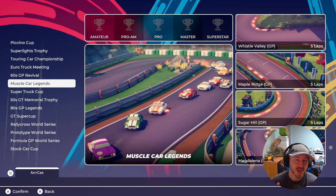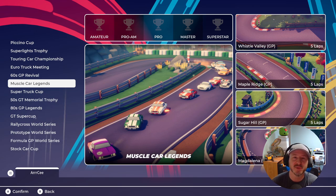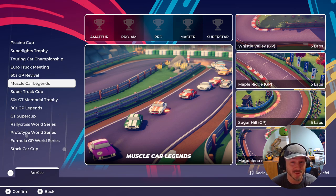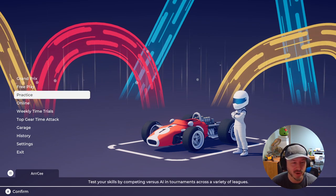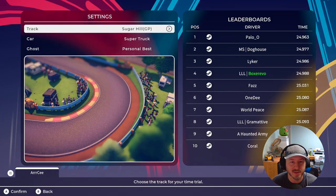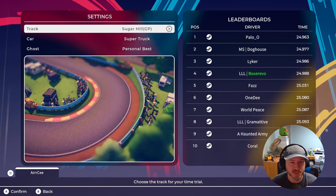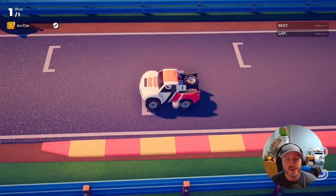Looking at the top of the screen, you can see five difficulty levels. I played on Amateur - then I played free play on Pro-Am and just had my butt handed to me. I can only imagine what Superstar is like - we may play a Superstar free play race shortly. I also want to check out the weekly time trials mode, so let's jump into that with a super truck.